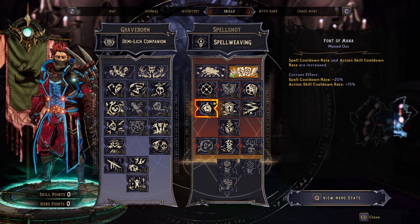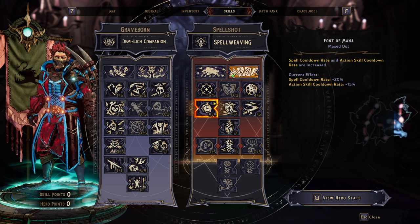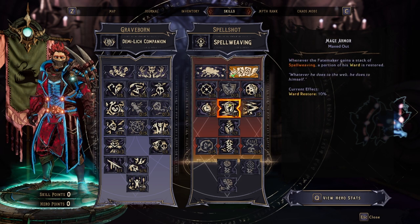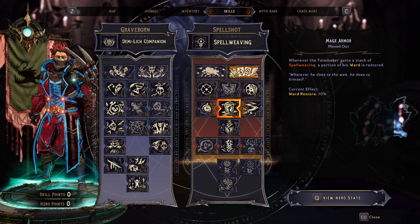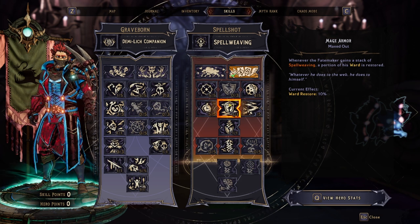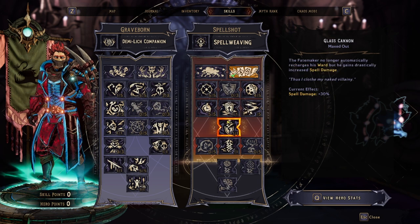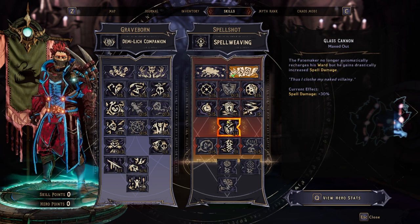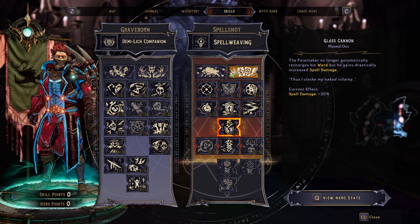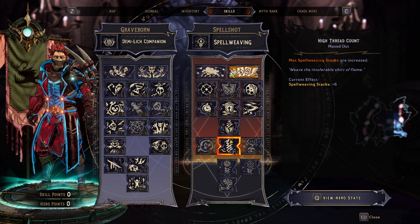For Font of Might, spell cooldown rate is the only thing that matters here since we don't really have an action skill. One point in Mage Armor: every time we cast a spell, reload, or throw a Feriore hydra on the ground, we gain 10% ward. Glass Cannon: our ward doesn't regenerate on its own anymore, but we get 30% spell damage. Mage Armor helps compensate for that.